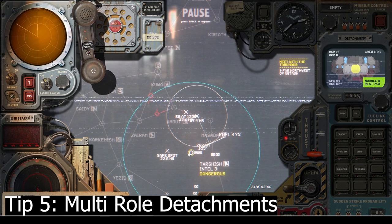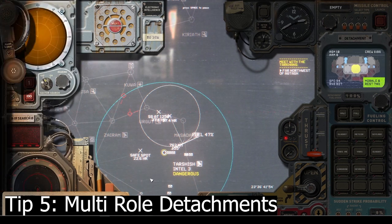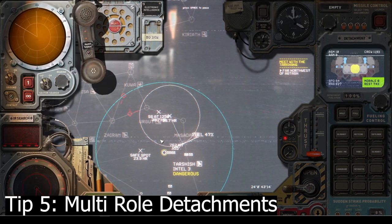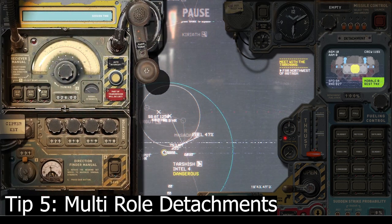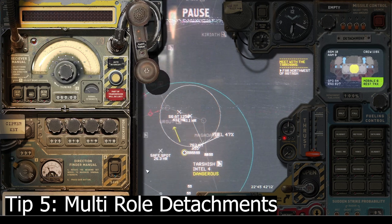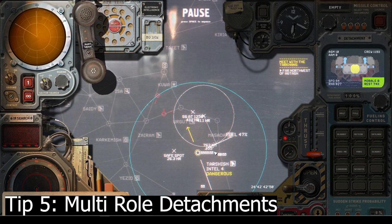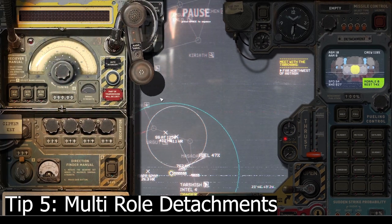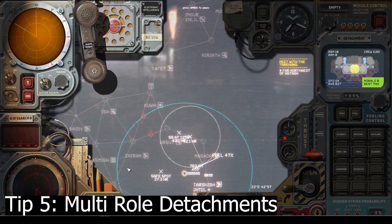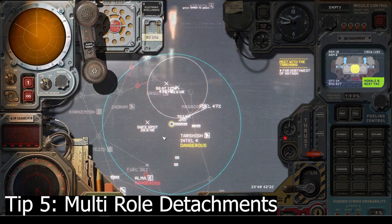Tip five isn't related to what's on screen, but I hear it a lot: you need multi-role detachments — separate parts of your fleet to do separate jobs. Someone on Discord told me how he uses different detachments to triangulate using ELINT, which is a really clever approach. I've got no footage of that, but I want you to be aware these things are possible. Try splitting your fleet up; send a tanker out with some of your craft if they'll be out a while. Don't think you have to have one fleet — it's a much more interesting way to play.